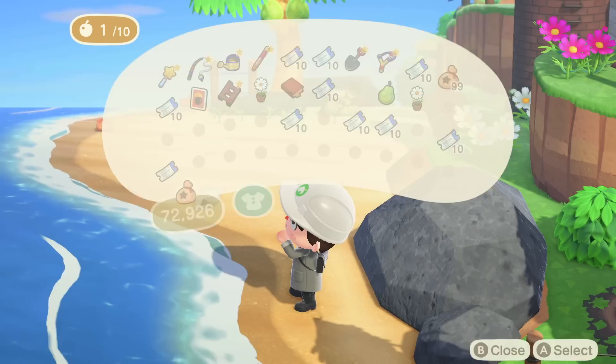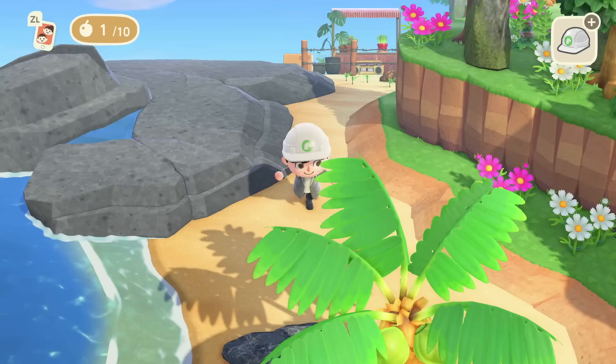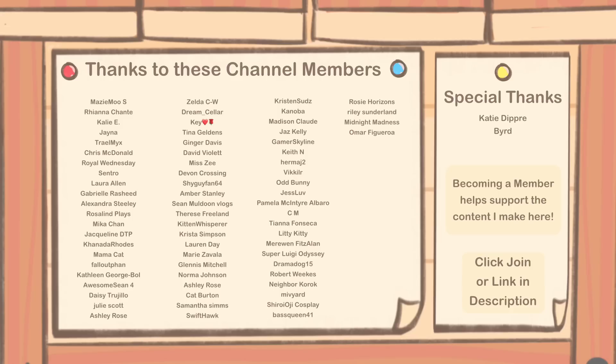Let me know in the comments below: what other island limitations would you like to be able to surpass in the game, and are you going to try this tree glitch for yourself on your own island? If you enjoyed this video, be sure to leave a like and subscribe with notifications on for more Animal Crossing New Horizons content. Also, if you made it to the end, be sure to comment 'bobsgang' down below so I know that you did.